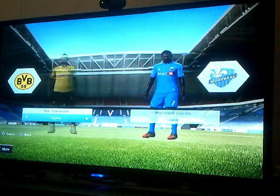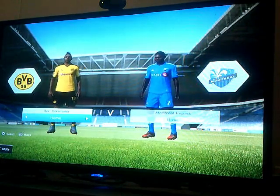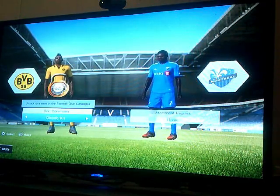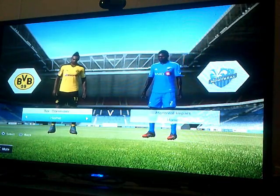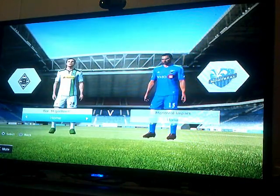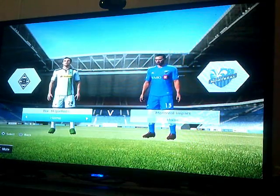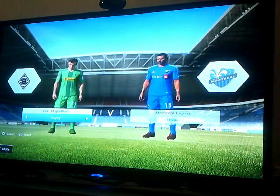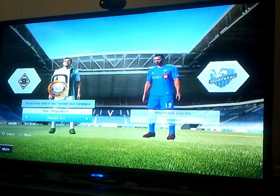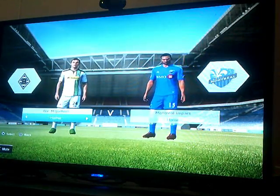Dortmund — that's where Jurgen Klopp used to manage before Liverpool. Reebok. Alternate in white. Classic kit — yellow and black. They won the — what was it, 97? Anyway. Mönchengladbach — Post Bank, you have that green stripe on the right. Wearing mostly green. Alternate. Classic kit — white with the black and green on it. It doesn't have numbers on this shirt.